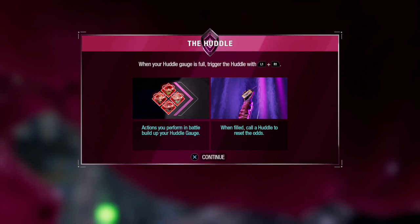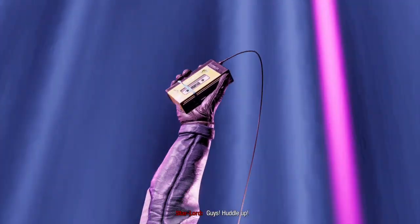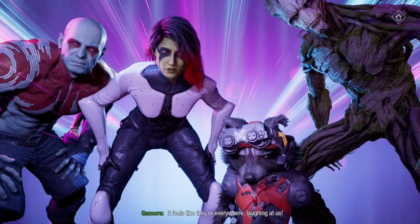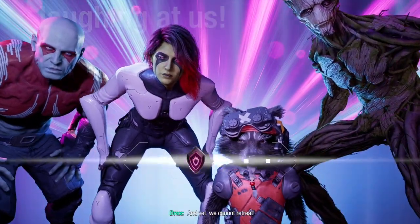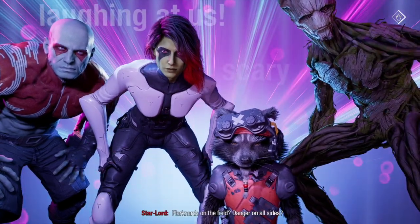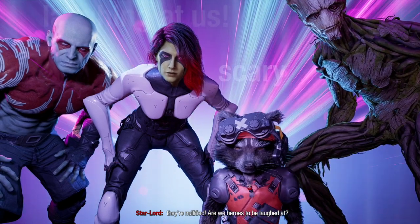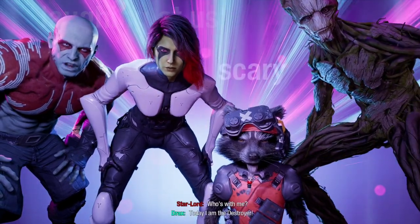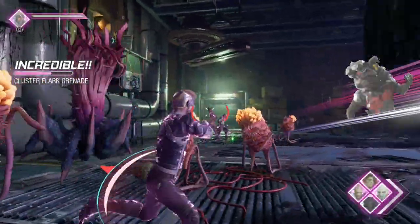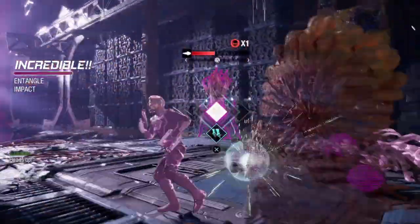What is the Huddle? Actions you perform in battles build up the Huddle meter — it's like a special ability, like Ultimate Alliance! Peter cheers everyone up: 'Laugh in the face of danger — there's danger on all sides, time we stand and face it!' Drax: 'I am the Destroyer — hell yeah, let's do this!'